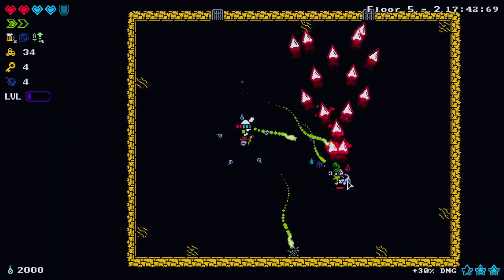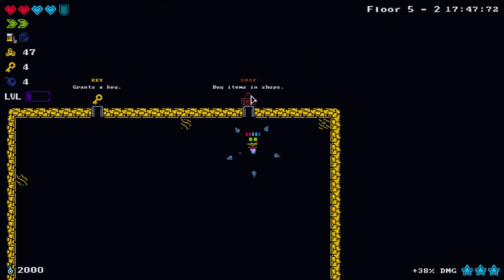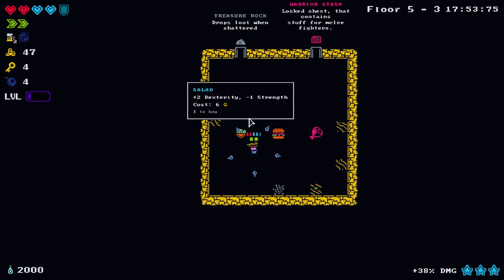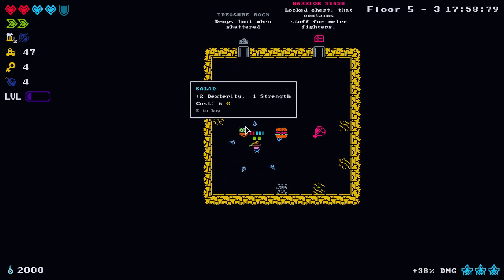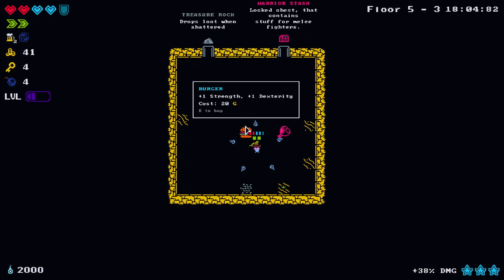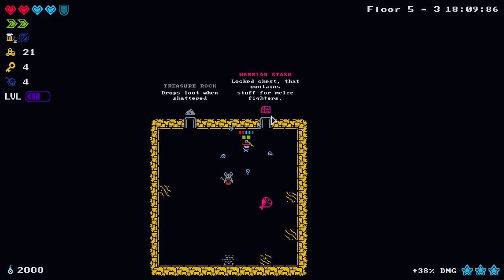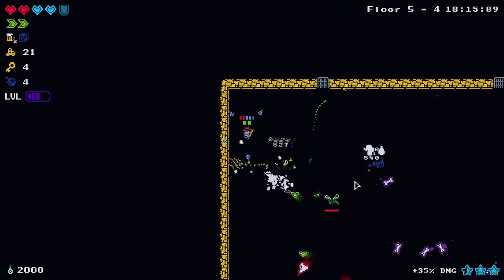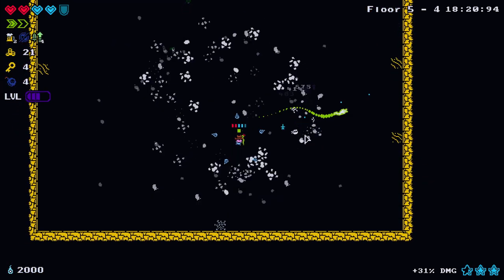One strength on dexterity, two dexterity minus one strength, plus three strength - so no intellect here. Let's take the salad and the burger to get easy level up points. This wand would be really good if the projectiles went through the target.